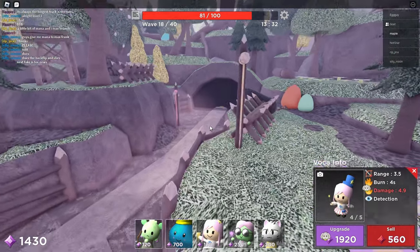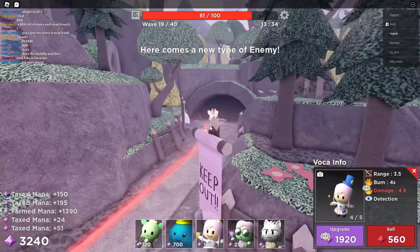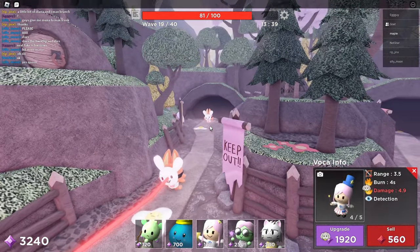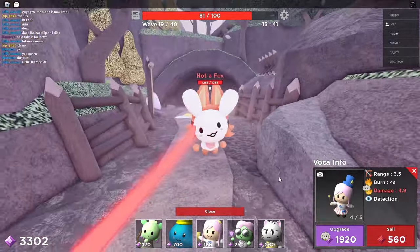Wave 19 — here's that tough wave. Not a fox. You see it? It has like a mask. Yeah, the bunny mask.